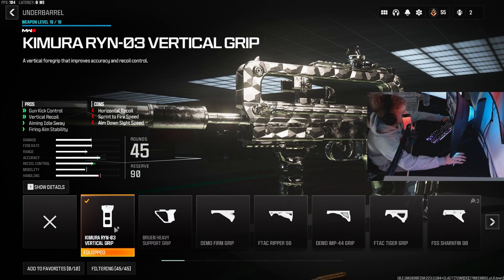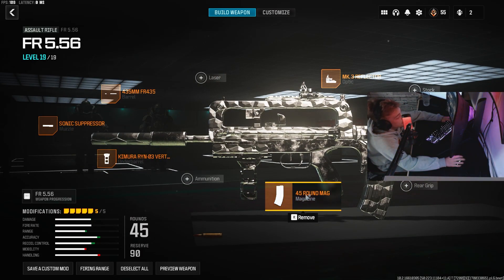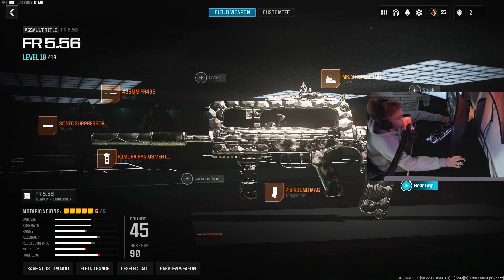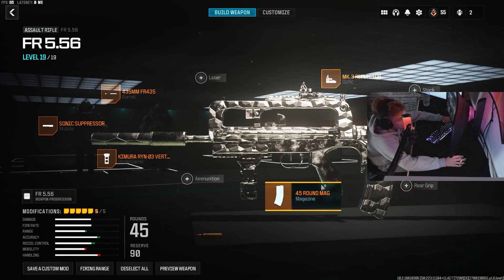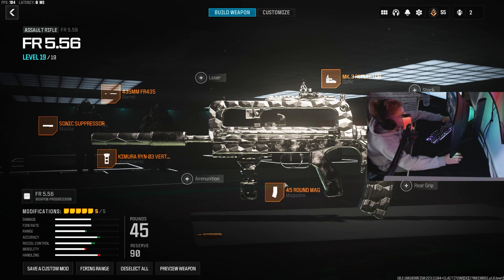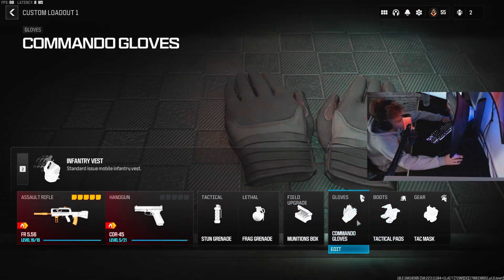I don't even try to pronounce that underbarrel — just that one. For the magazine, I use the 45 round mag. You can switch between the 45 round mag and the NATO high grain rounds, but for hardcore I like the 45 round mag because I get more than one kill per mag.